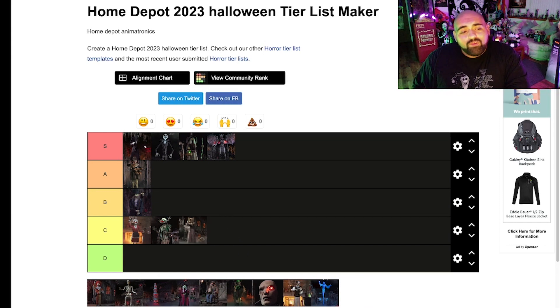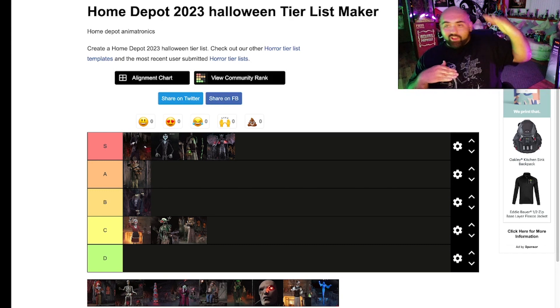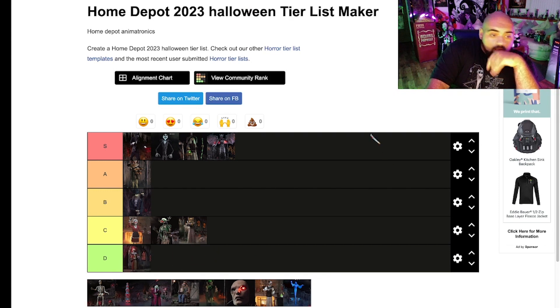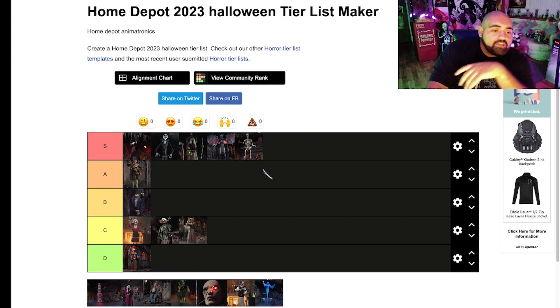Sitter of Souls — I really do not care about her. She's a C. Home Depot this year is weird because the props are either the highest of highs or the lowest of lows — they're either the best props I've ever seen or just dumb and I don't care. Sinister Steve — absolutely awful. I know the clown people are going to hate me, but I hate him with a burning passion. I just want to punt him across the room. Get him away from me.